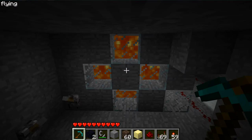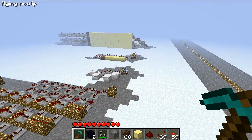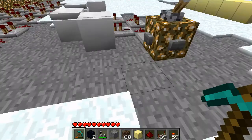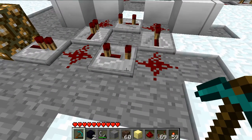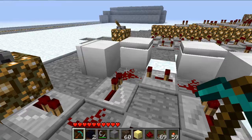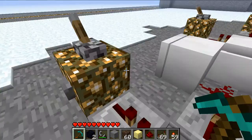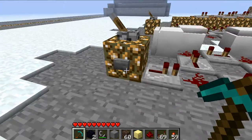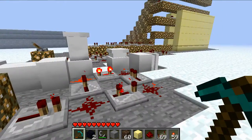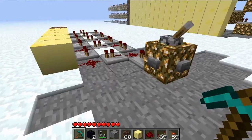And you see it refreshes quickly enough. Over here is what I've really been working on more of the time, which is a circuit for powering pistons in one direction and unpowering them from the other direction back, which is incredibly handy with sticky pistons, as you're about to see.